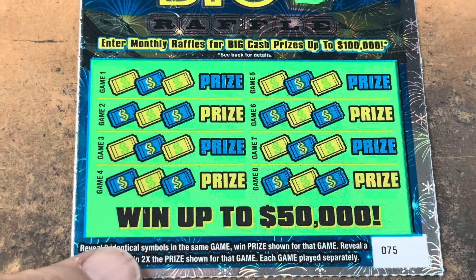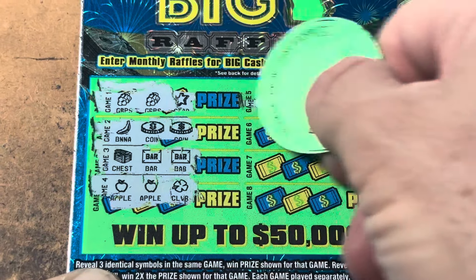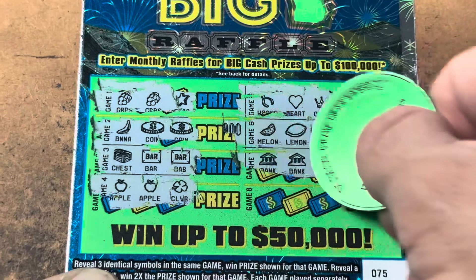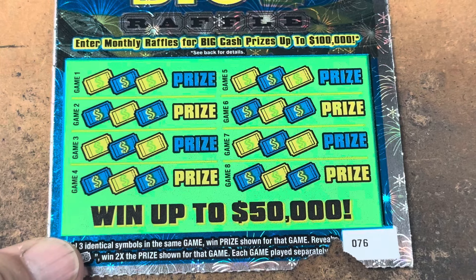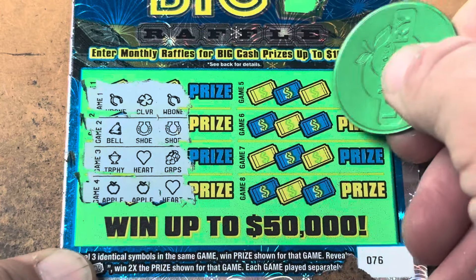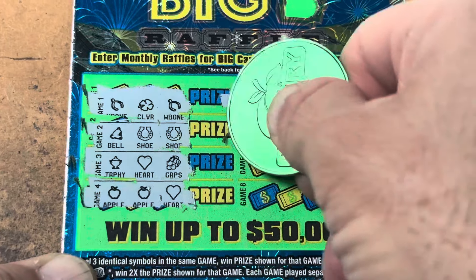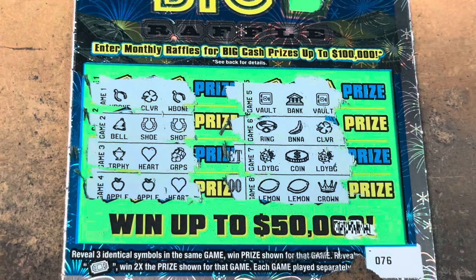Ticket 75, back in the winner circle please. Nothing, coins, nope, bars — come on give me one more win — nothing there. Come on raffle ticket — nothing and nothing. One more shot — ticket 76, they took a bite out of that ticket. Wishbones — nope. Horseshoes — nothing. Apples — come on one more winner please — nothing. We got vaults, ladybugs and lemons — nothing. Just the one win, but what a win y'all — doubles, twenty dollars!